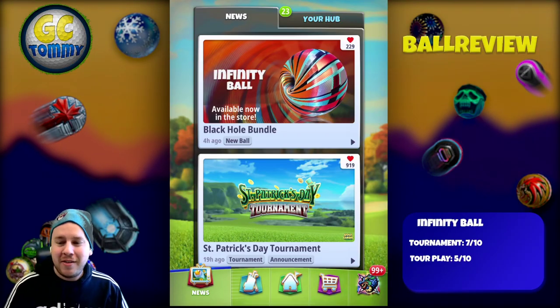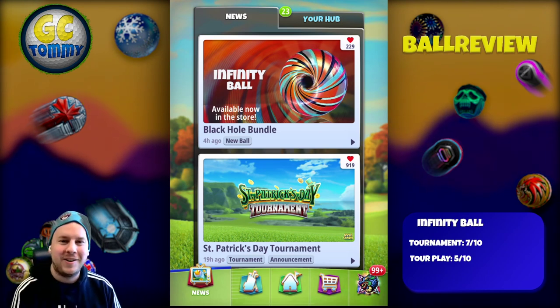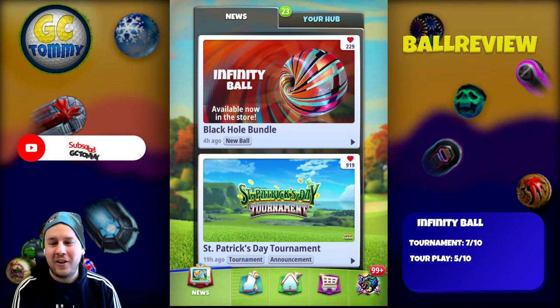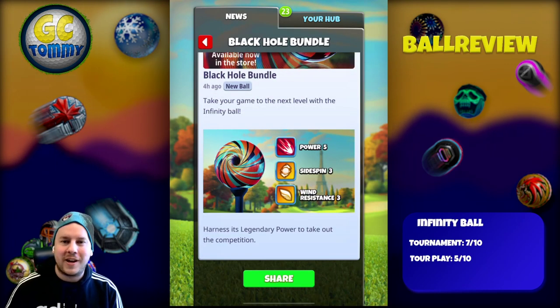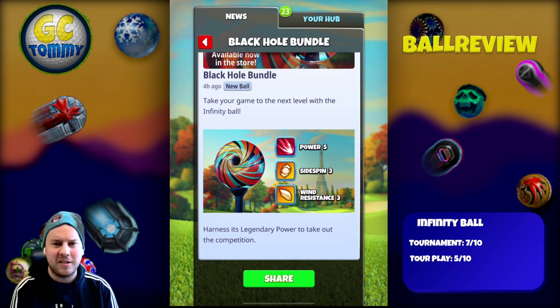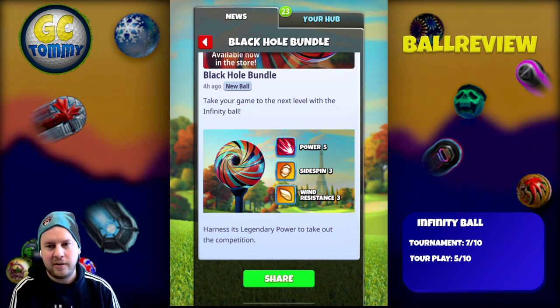Hello everybody, welcome to another ball review here on the channel. It's time for the Infinity Ball in the Black Hole bundle. Before we take a closer look, make sure you hit the thumbs up button and subscribe to the channel and turn on the notifications. The Infinity Ball — take your game to the next level. Harness its legendary power to take out the competition: Power 5, Side Spin 3, and Wind Resistance 3.